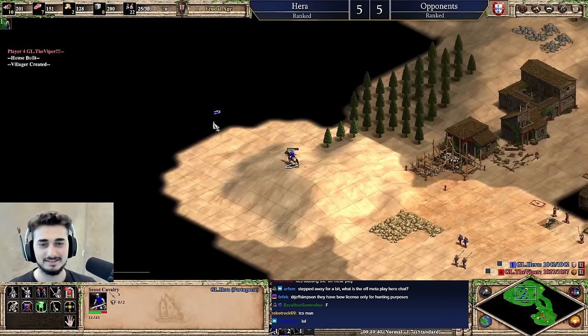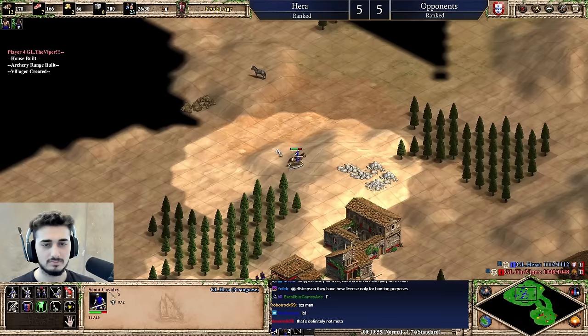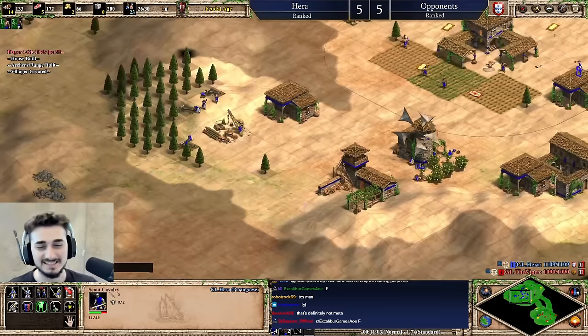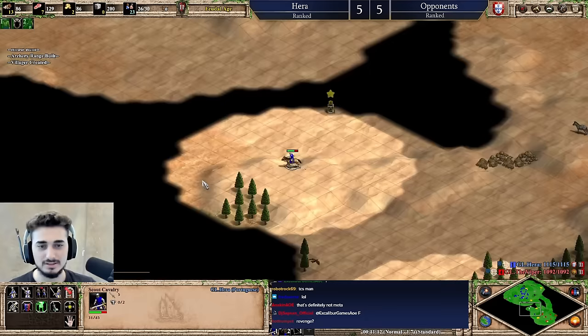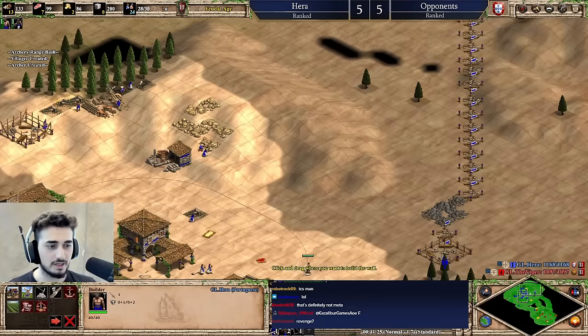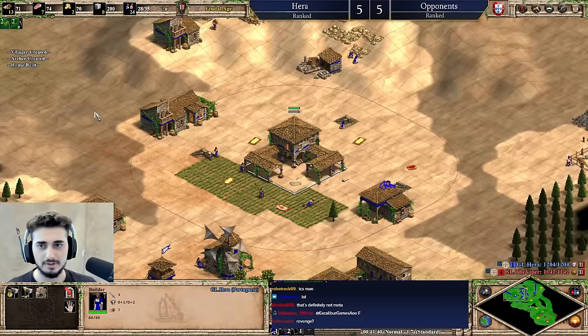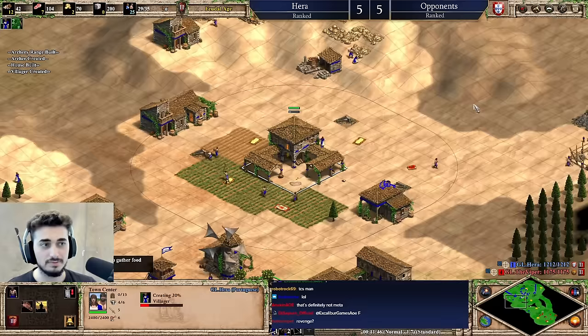I'm going for a blacksmith. Is he going for men-at-arms? I think he might be. Stop — that gap is cursed, I actually can't go to that gap. That gap is very cursed. I think I want to get horse collar because I do want to extend the feudal age, and horse collar is good. I also want to start lining up some walls because if we're gonna plan the fast imp after — he doesn't know this. Why is he massing so many spears? Does he think I'm just gonna go knights? Yeah, we're gonna set up some walls.